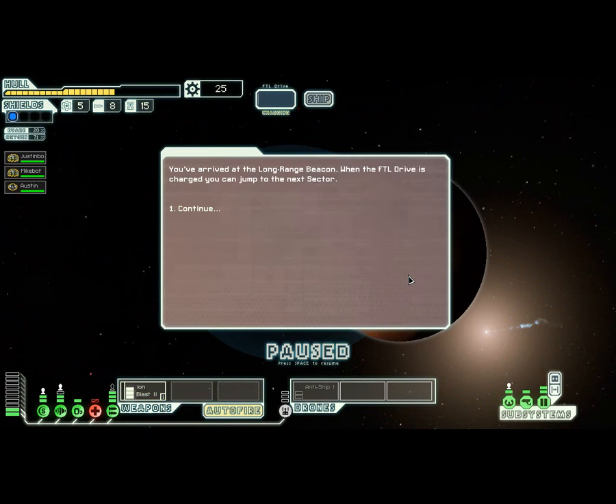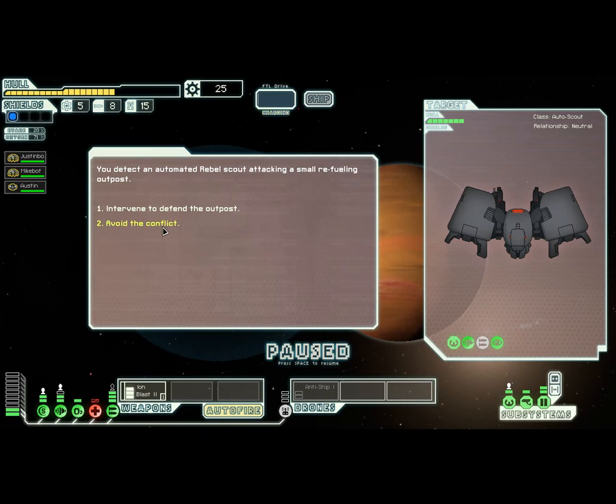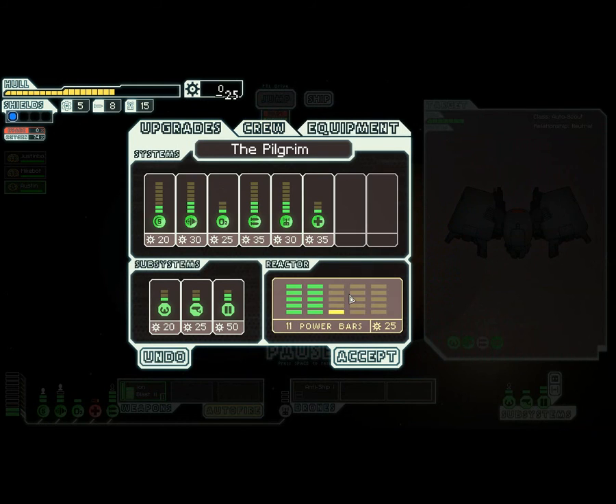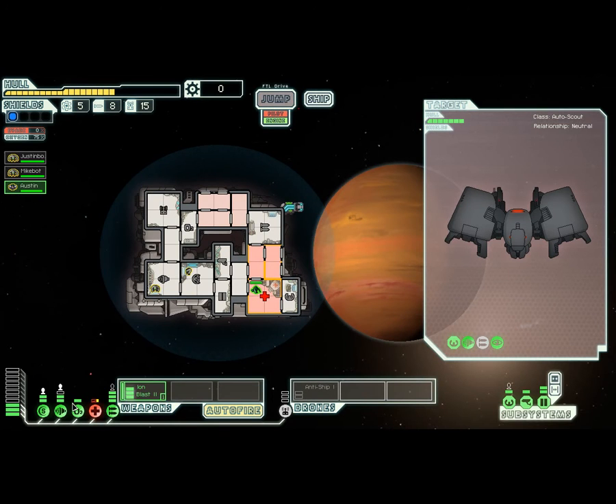I'm going to ignore the distress beacon because I just wanna get out of here. This time I'm focusing on my mission — trying to avoid as much conflict as I can, which is normally not how I play at all. I've got 25 scrap, so I'll buy another power bar and keep my engines full. Everyone's at full health.